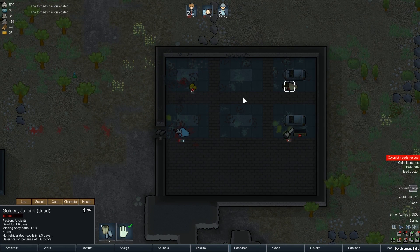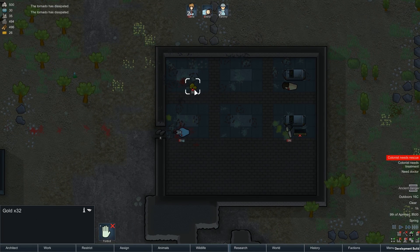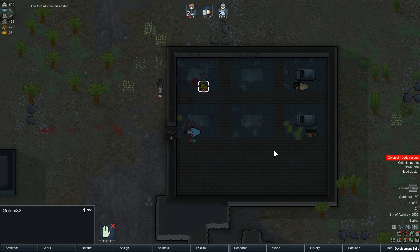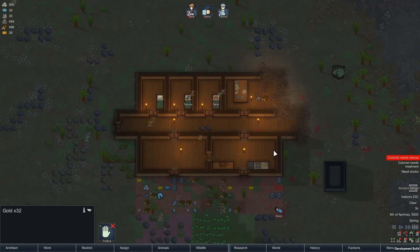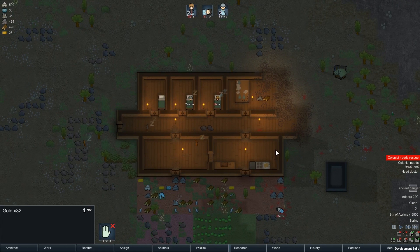And certainly poor old whoever that was — Golden Jailbird — and £32, which is all very nice. Oh hello, she's out! Oh, she who must be obeyed. I think she's just buggering off — can't say I blame her. Anyway, that was a quick preview of RimWorld 1.0's tornado item that they've been introducing to the game. Nothing's final yet, and they're still tweaking and balancing, so maybe they'll take it out again. Let's hope not, because they're a lot of fun.